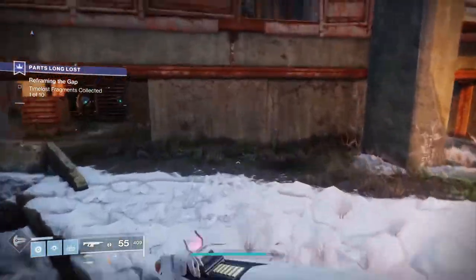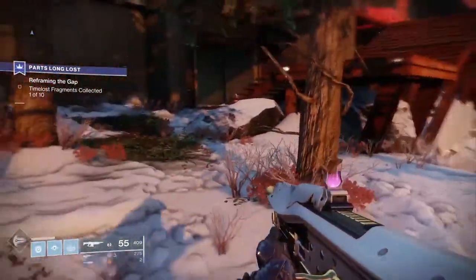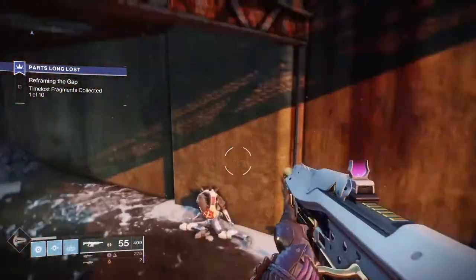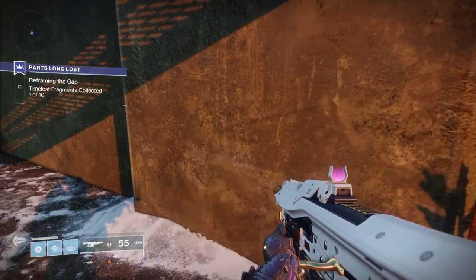Then from here, you're gonna head over, still on the outer rim towards the right. Go around this tree and then into that little cove right there — he's behind the stairs. Go get him. That's number two. We're doing good.